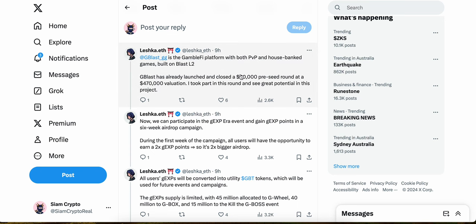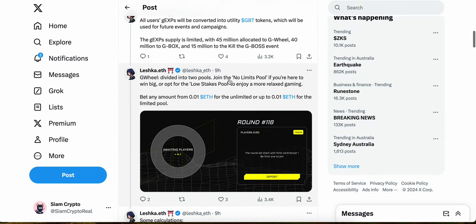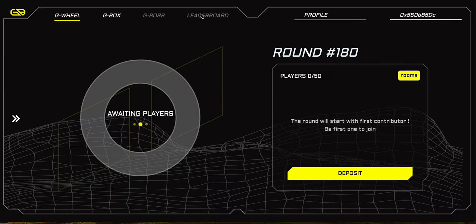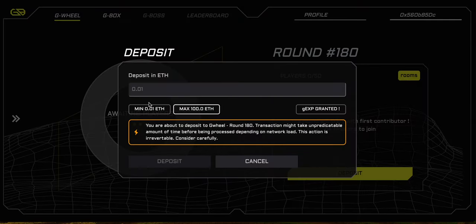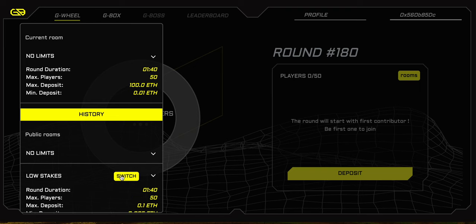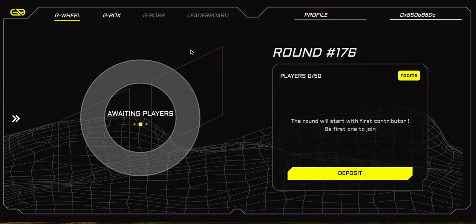So how can we get the GBT tokens? Coming back to Leshka's thread, you can play the game — there's a G Wheel game here. It's GambleFi, so you'll be able to deposit funds. There's a high-stakes option of 0.01 to 100 ETH if you want to go full degen, and there's also a low stakes room with a minimum of 0.005 ETH, so that's pretty affordable.